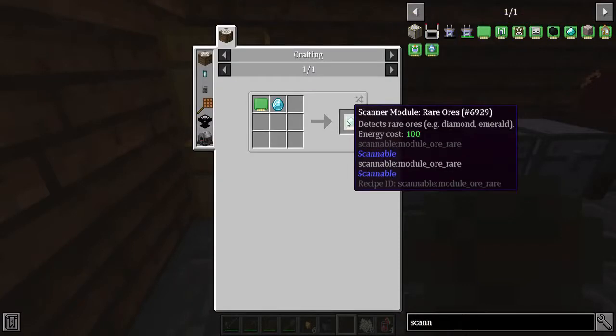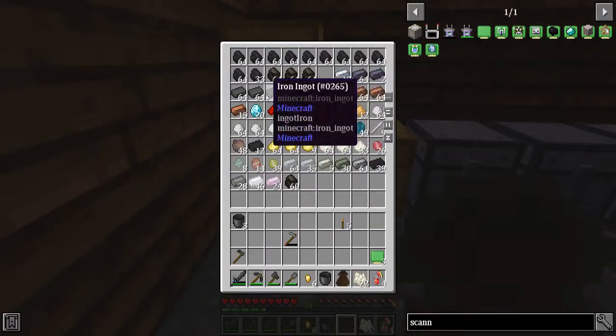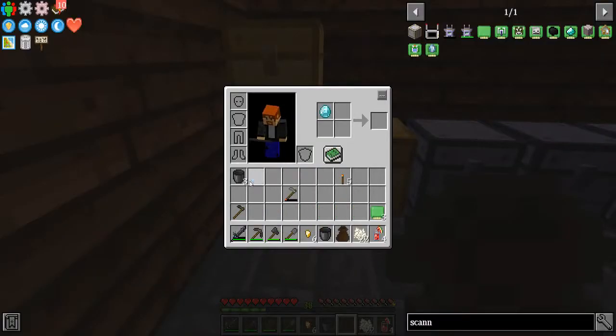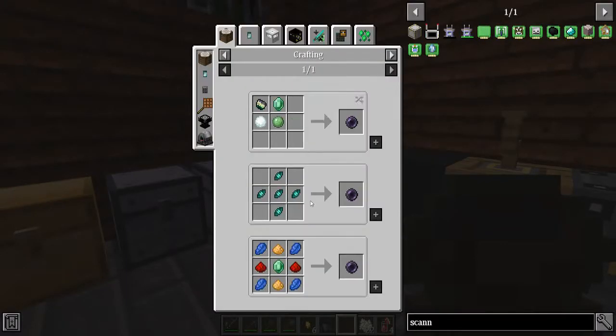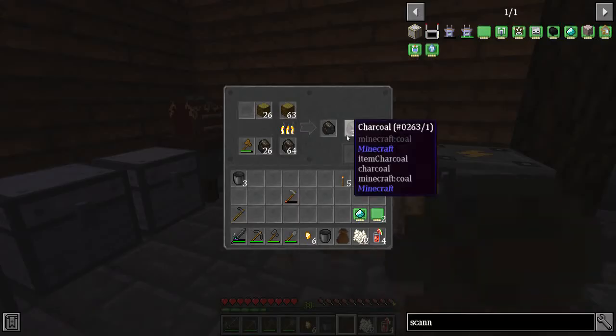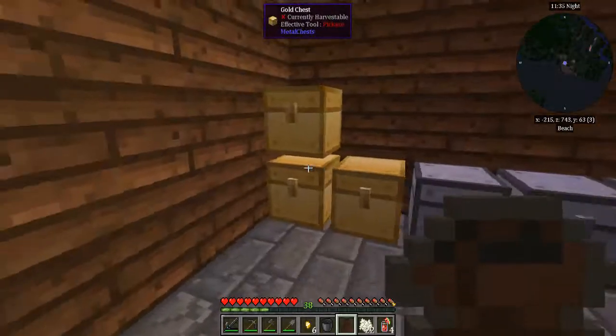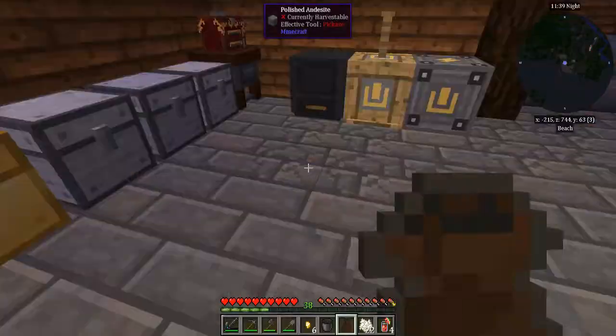Let's go ahead and do the rare ores scan. I need ender pearls — I can craft them if I had emeralds, but I don't have emeralds yet. The nearest village I found is a good distance away. By the way, power cubes charge things extremely slowly.